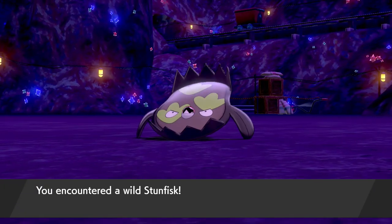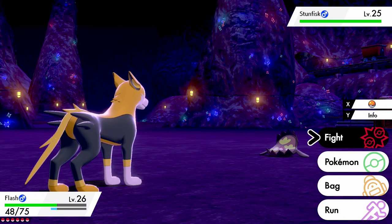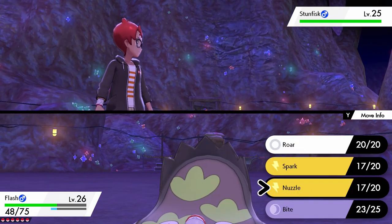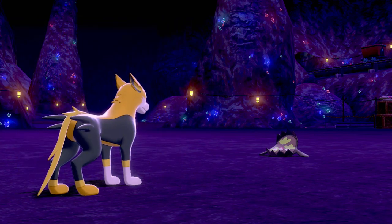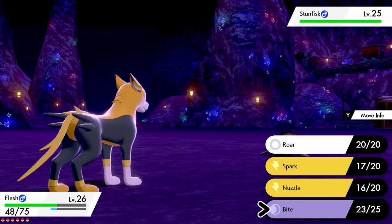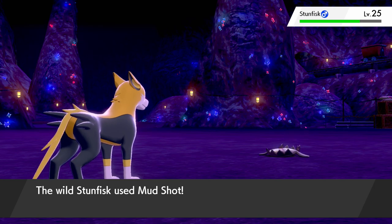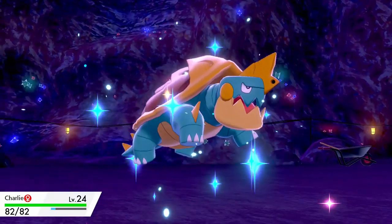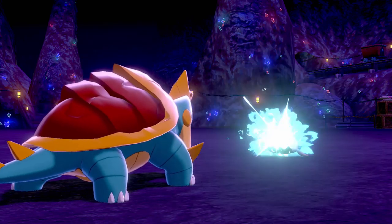Oh my gosh! Yes! There it is! The wild Stunfisk has appeared! I thought I saw a little Pokeball poking out of the ground, and it turns out it was — but not really! It's Galarian Stunfisk! And you guys know I love me some Stunfisk, and it actually has a Galarian form in this game. I went for Nuzzle, knowing that Stunfisk is normally a ground Pokemon, but I'm not sure what its secondary typing is — so we'll have to catch it and find out.